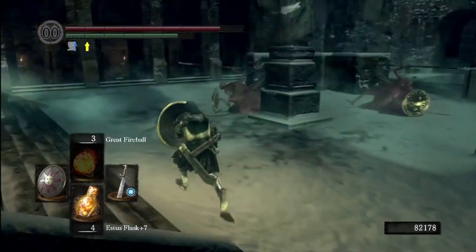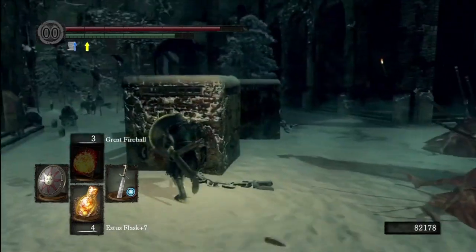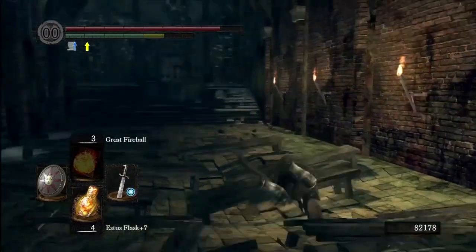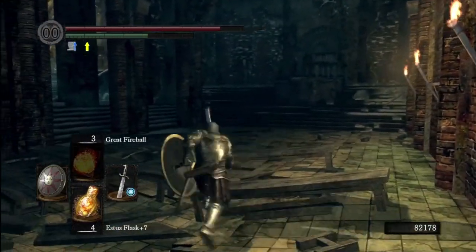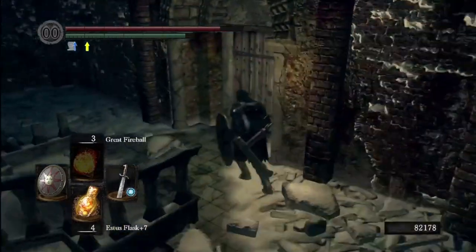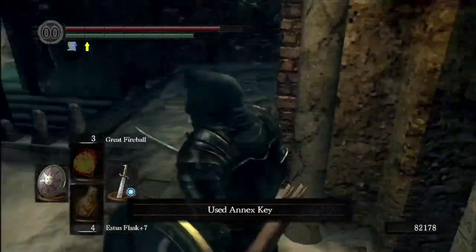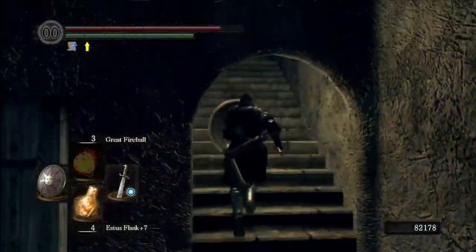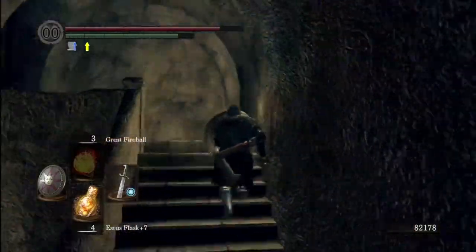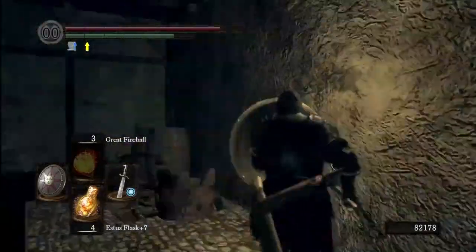Off to the right there's a graveyard area. First I'll show you where to use the Annex Key to get up top - there's a Dark Ember you'll find back here. Once you grab that, grab the Annex Key and use it over here. And there I go again trying to roll into walls.